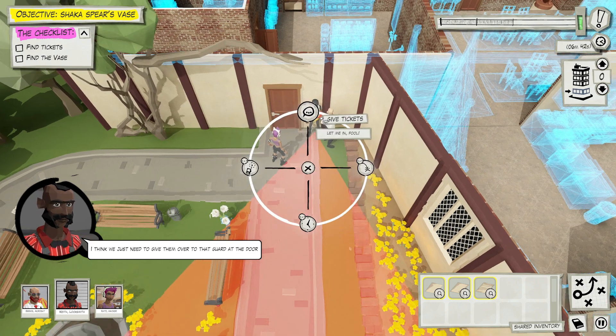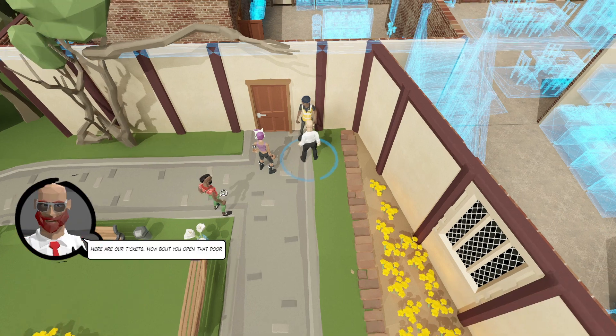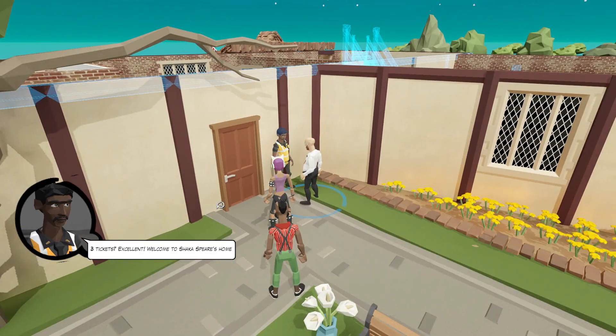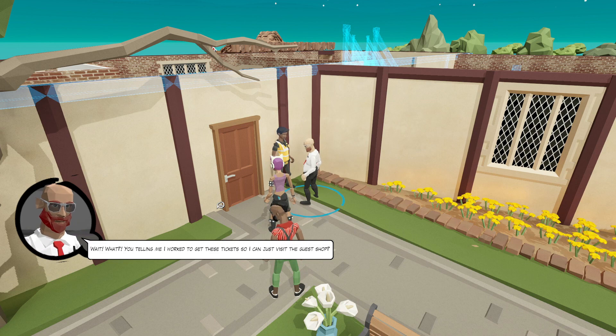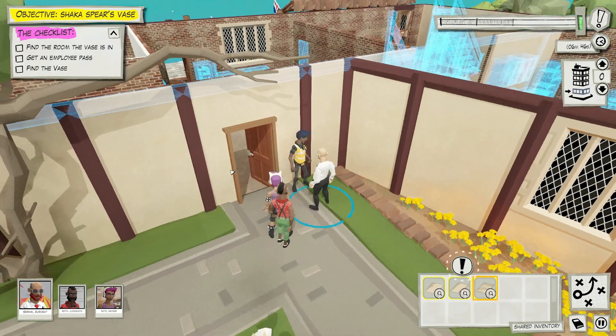Everybody has a ticket now, so we can get in! Three tickets - excellent, welcome to Shakespeare's home. Please remember the first floor is open today to visiting historians. Wait, I worked so hard to get all these tickets and I can just visit the gift shop?! Well, we didn't really donate anything. Let's go in.